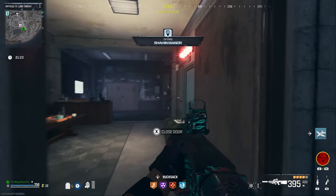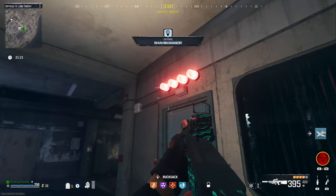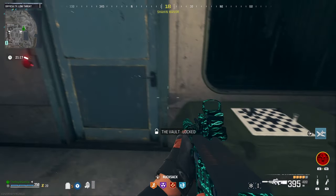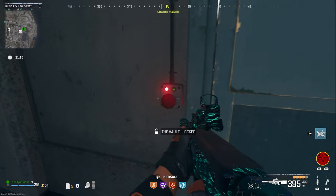Now we're back at the Vault, we can see that all four lights are now lit and the chest pieces have all fallen. All that's left to do is open the door and collect our loot.